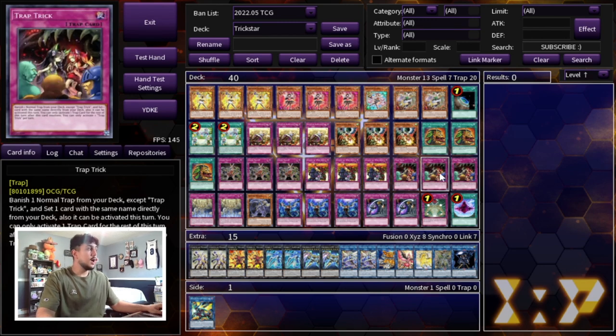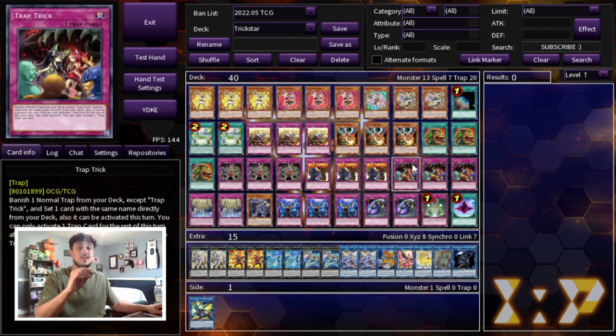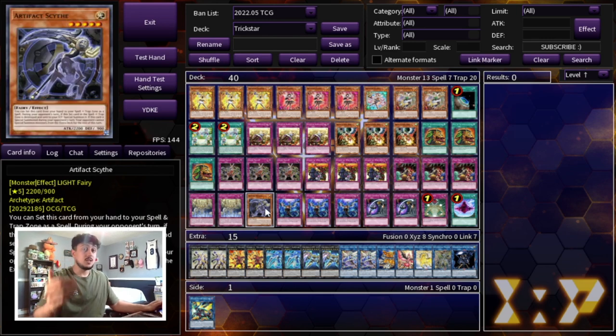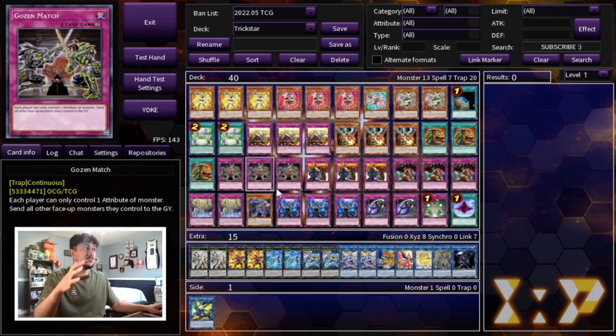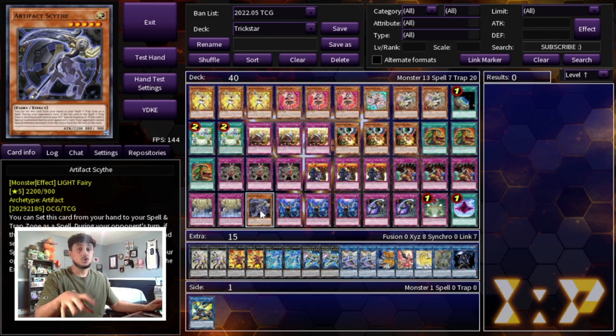We're playing triple Trap Trick. Trap Trick essentially replaces a Reincarnation — before you had to open double Reincarnation and Droll for the Droll Lock, but Trap Trick means you only have to open one Reincarnation and one Trap Trick, since it acts as your second Reincarnation. Trap Trick also searches the other cards — we're playing two Artifact Sanctum. Sanctum gets you into Scythe, you Scythe lock your opponent, and it's a Light Fairy which gives you access to your extra deck and synergizes with Gozen Match and Rivalry of the Warlords.